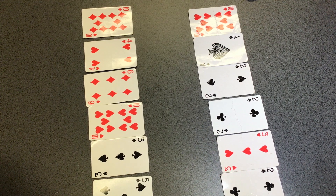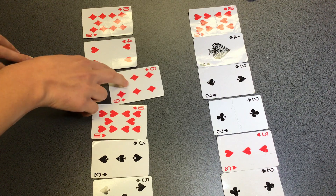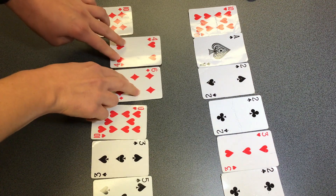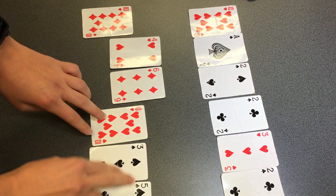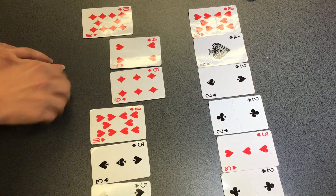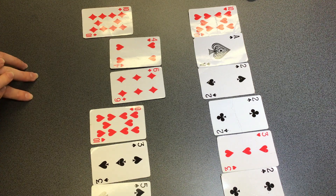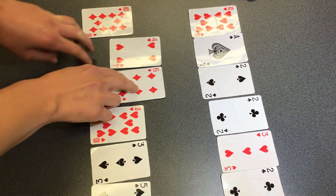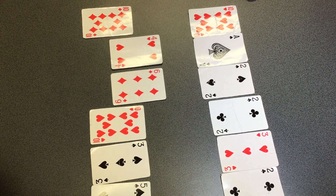Absolutely. I can see one very obvious one. I have a six and I have my four. Now we're trying to get to 100, so I'm going to make these into tens. Six lots of tens is 60 and four lots of tens is 40, and we know that 60 and 40 makes 100. Well done, Miss Young. So that would be my first combination.